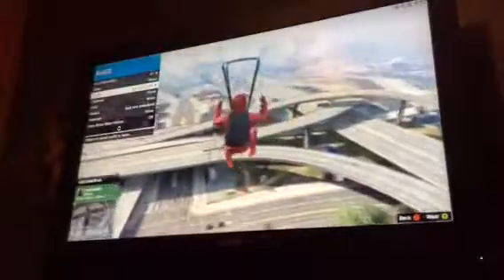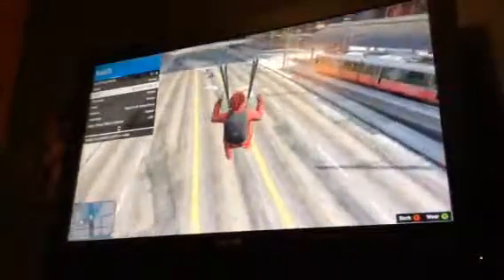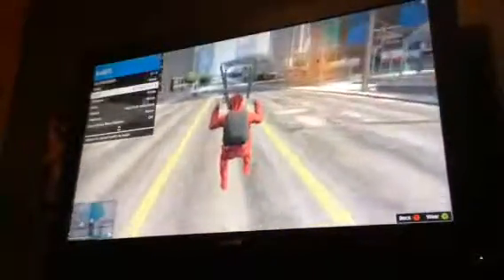What you want to do is just try to go down like I'm trying to do right now. You don't want to hit anything — you want to kind of land smoothly if you could, and hopefully not hit the building. This glitch is not really hard, but it might take a bit of practice — you have to get the timing right.